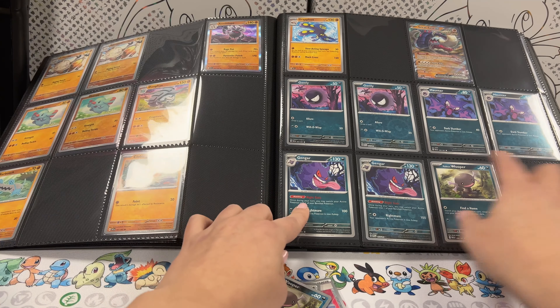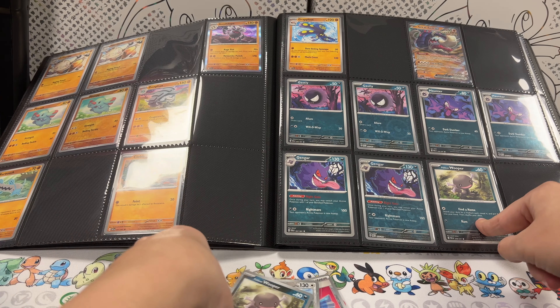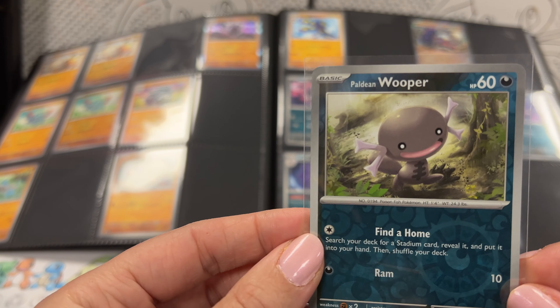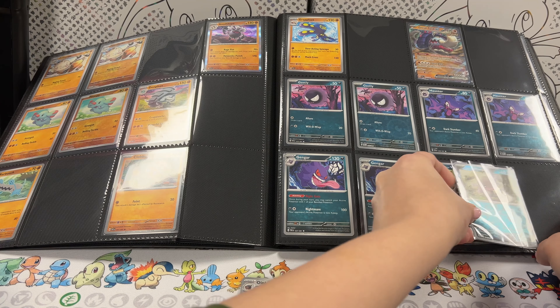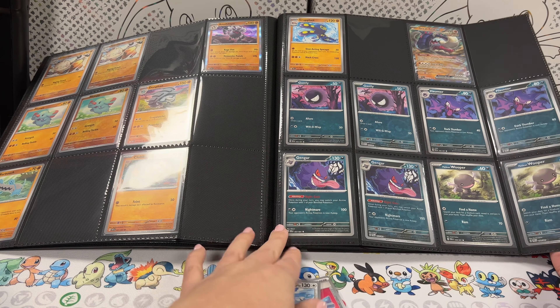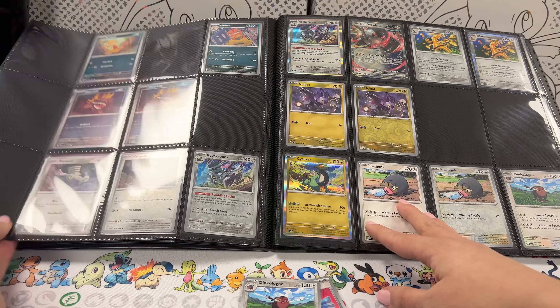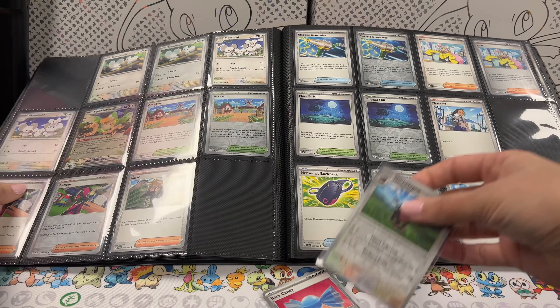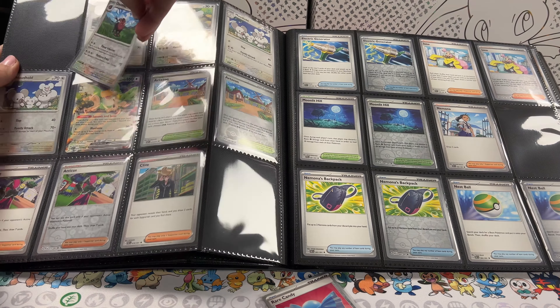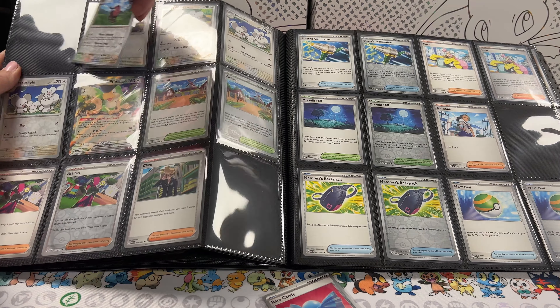We don't have any in the fighting section so we're going to skip that and get into the dark. Here I have a Paldean Wooper reverse holo which we're going to slide in right next to its regular Paldean Wooper. Then we have Oinkoleon reverse holo — so we have Lead Chunk, Lead Chunk, Oinkoleon, and up here in the top corner is Oinkoleon. Get him in there.